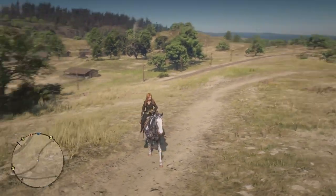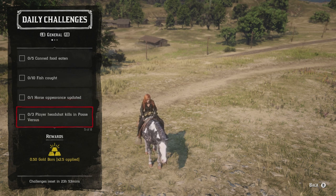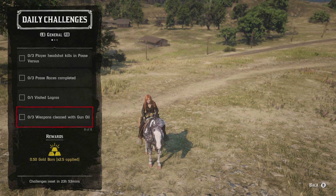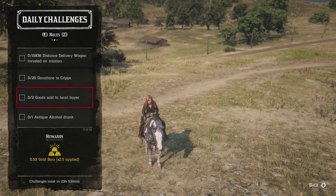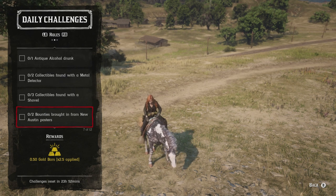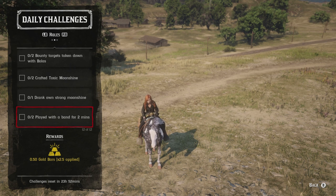Now it's time to go over the daily challenges. Here's the full list: five canned foods eaten, ten fish caught, one horse appearance updated, three player headshot kills in posse versus, three posse races completed, one visited Lagras, three weapons cleaned with gun oil. For roles: 15,830 distance by delivery wagon while on a mission (Trader), 20 donations to Cripps, two goods sold to a local buyer, one antique alcohol bottle drank, two collectibles found with a metal detector, three collectibles found with a shovel, two bounties brought in from New Austin posters, three bounty targets looted, two bounties brought down with bullets, two crafted toxic moonshine, one drank own strong moonshine, and play with the band for two minutes two separate times.